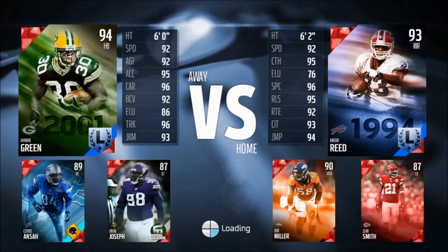This guy's got Andre Reed, Von Miller, and Sean Smith, so yeah, his defense is probably going to be beastly. My cornerbacks are solid but they're not that solid because I like to run a lot of Cover 3. They probably aren't solid enough to keep up with Andre Reed, but we'll see how this game goes.